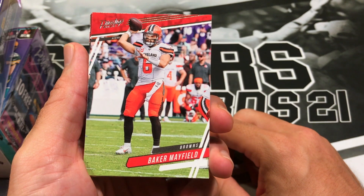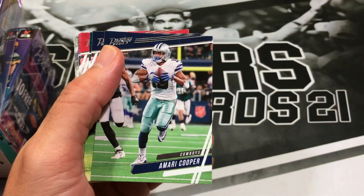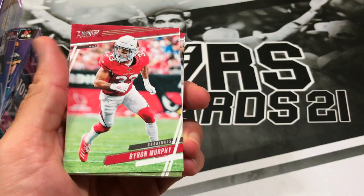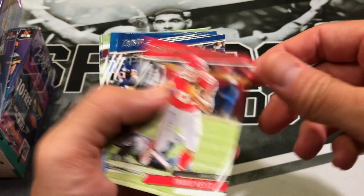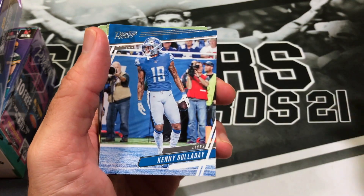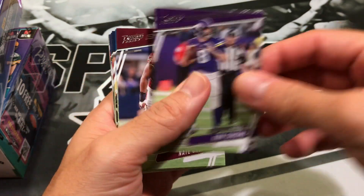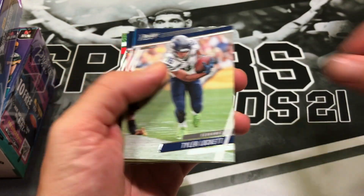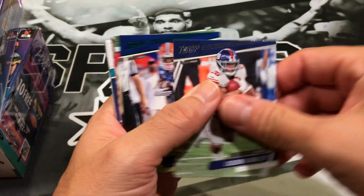Of course we got a Cleveland Brown — Baker, Takaris McKinley, Tyler Boyd, Amari Cooper, Phillip Lindsay, Carson Wentz, Byron Murphy, Fred Warner, Travis Kelsey, Robert Foster, Kenny Galladay, Hunter Renfrow, Kurt Cousins, Nate Orchard. There is a lot of base in Prestige. TJ Hawkinson, Tyler Lockett, Jordan Scarlett, Will Fuller, Josh Jacobs, Saquon Barkley.